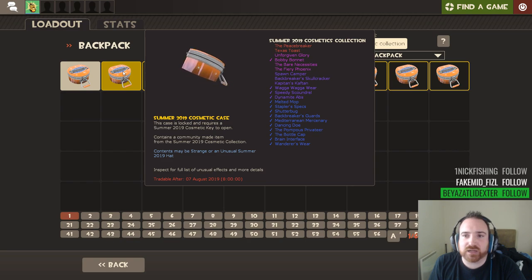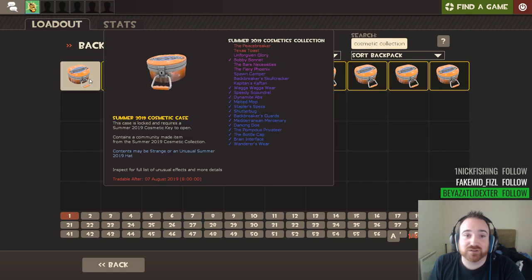Which is the best elite grade item - Texas toast or the Peacebreaker? Which one do I want, which one should I be subconsciously hoping for? Because I don't know what either of them look like. The Peacebreaker is at the top of the list, so maybe that's the one I'd go for. I think my chat's broken - 183 people watching and not a single person talking. Did Twitch die?